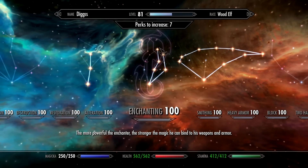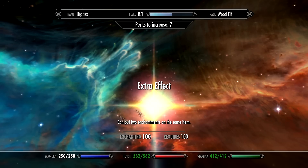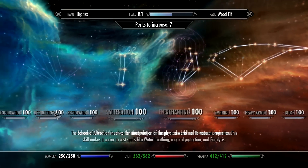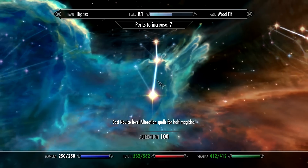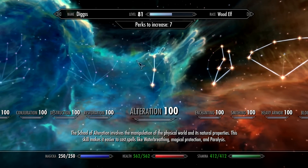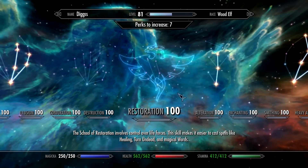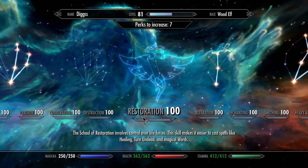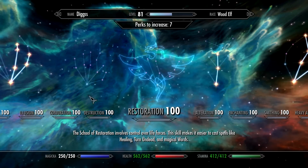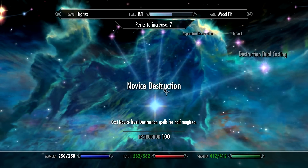I went pretty deep in enchanting just to get the double bonuses. The final perk in enchanting is amazing, so if you're leveling enchanting definitely go that far down. I have random perks in other places for certain spells I was using, like bound bow, to help level up some abilities. Restoration was the hardest thing to level — it was so time consuming. I sat there for like five hours just holding Heal while getting beat on to also level heavy armor.